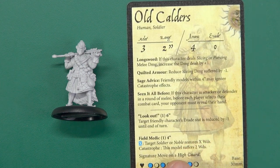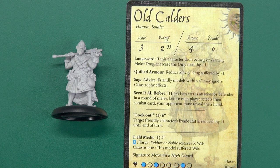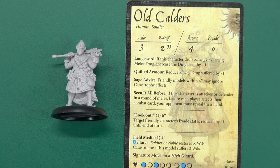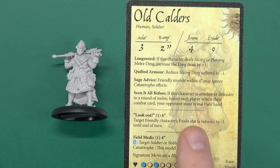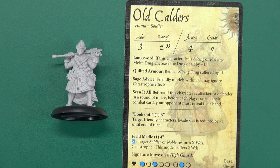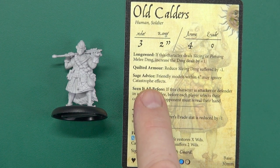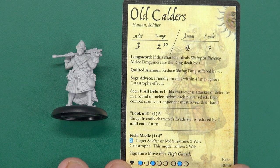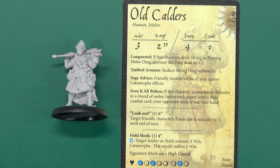As far as soldiers go: two inch range, so good reach on him, melee of three - although that will be increased if Poppycock's close enough. He does have a bit of the old arcane about him which is handy, increases piercing damage by one. Quilted armour gives damage reduction. And just to make your opponent cry - Sage Advice: friendly models within four inches can ignore catastrophe effects. And Seen It All Before: in the attacker-defender round of combat, before the player selects their combat card, the opponent has to reveal their hand to you. Oh my god, that's absolute filth - I love it.